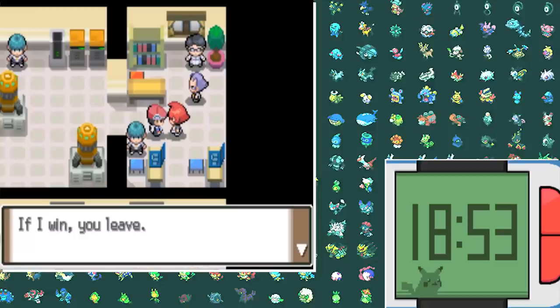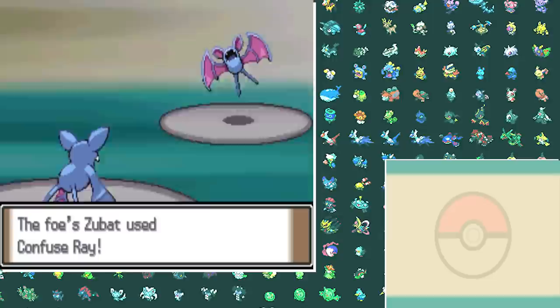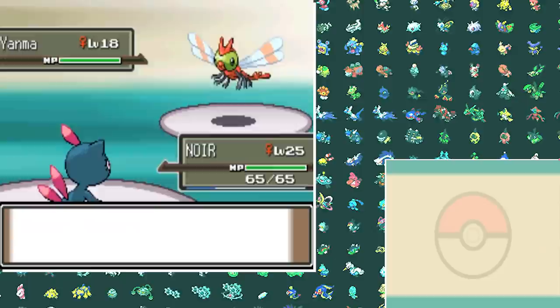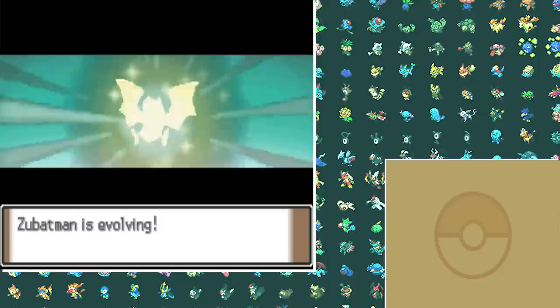We can now move on to the Valley Windworks to take on Mars. To be honest I don't even like Mars that much — I'm more of a Milky Way kind of guy. Mars's team is a little bit different from normal — she has her regular Zubat and Purugly, but also an added Yanma and Bronzor. This battle was very easy because I was able to beat all of her Pokémon with only Sneasel — one-shotting Bronzor with Feint Attack, Yanma with Ice Shard, Zubat as well, and Purugly got killed by a Feint Attack critical hit.